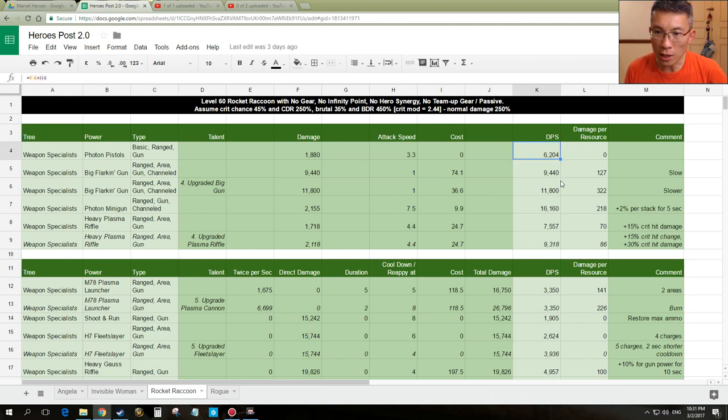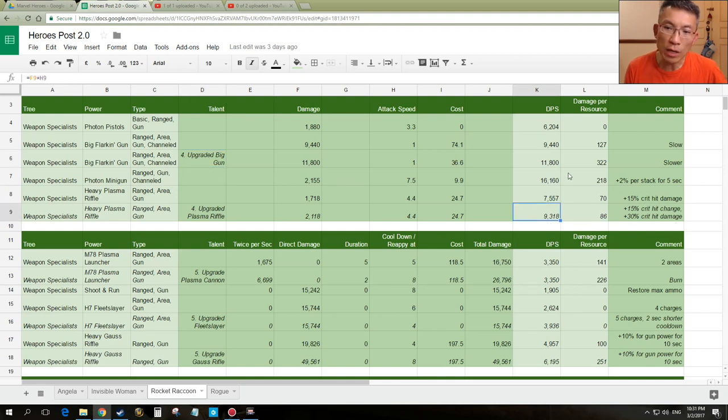Basic power is only 6k DPS — not surprising, but actually pretty decent. Big Gun after being augmented by the upgrade will be 11.8k — still better than Heavy Plasma Rifle. But at end game, as you gear higher and higher, Heavy Plasma Rifle will outperform the Big Gun. Minigun is just way off — 16k. Even Invisible Woman is only 11k, Angela is only 11k. It does require some build-up, but he has a pretty high attack speed, so it's rather easy to build up to around 40%.